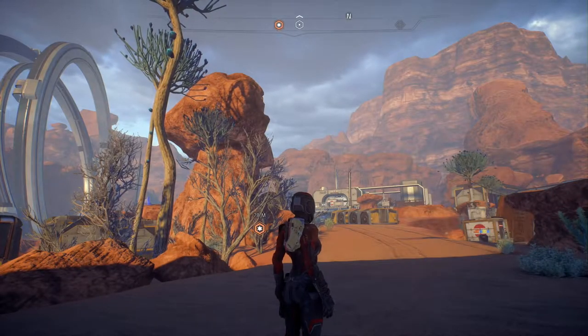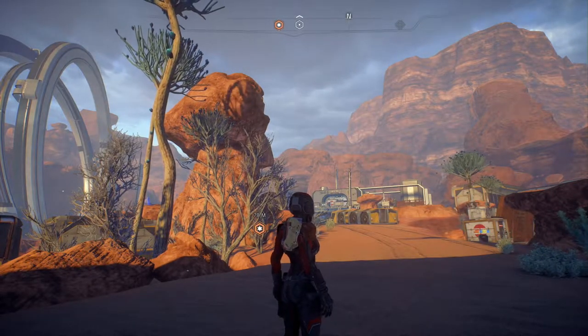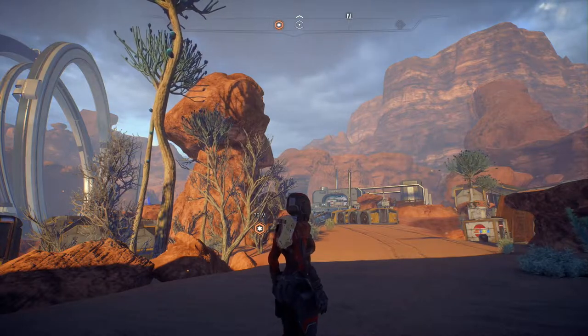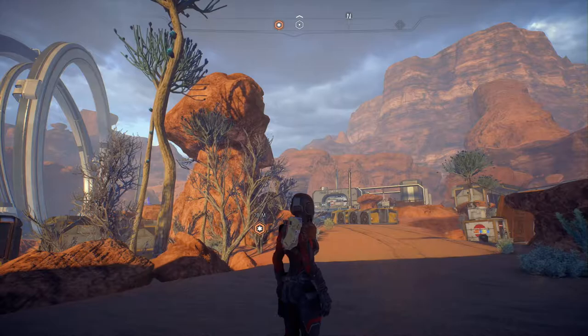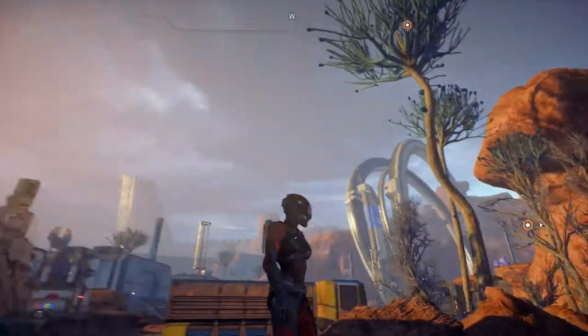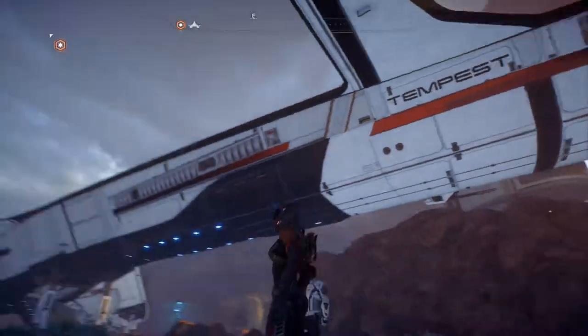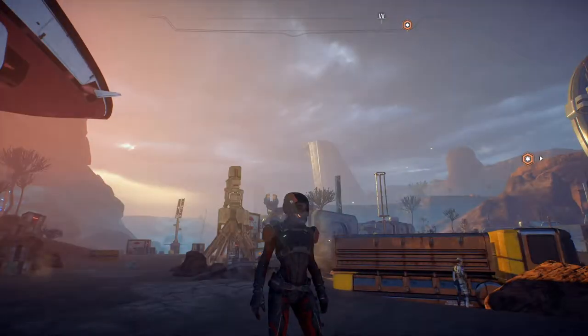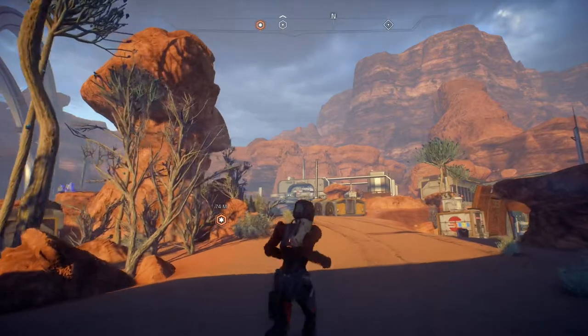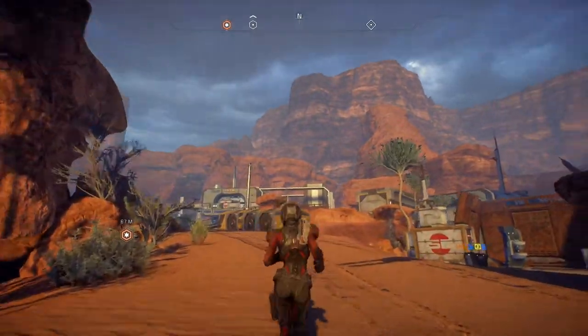Hey, what's up everybody, my name is TrophyNet and welcome back to Mass Effect Andromeda, where today we will take you on a journey, an expedition on the planet Eos in the Helios cluster. We dropped the Tempest right on Eos and we're going to try and find out how we can make this a viable planet again so we can live on it.